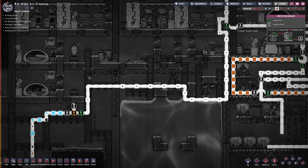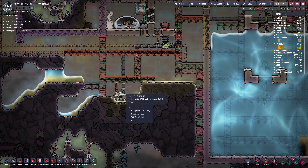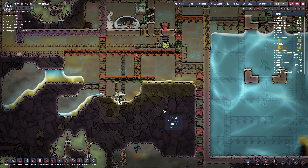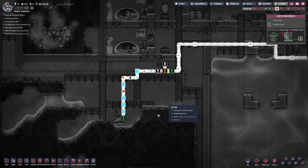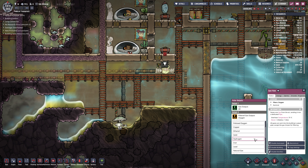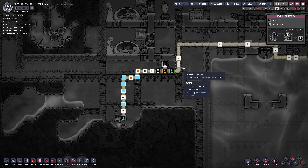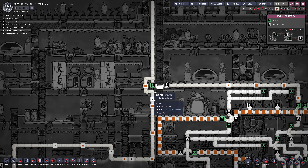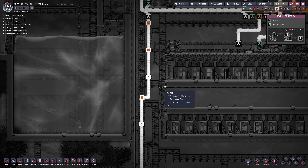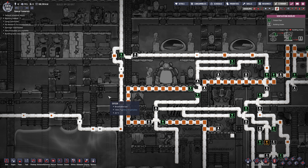The CO2 is coming back around here and then it's ending up here being scrubbed - that's actually good. I don't know what this is doing - it's actually getting rid of the CO2 but that's not really useful. What the heck is this doing? Filtering oxygen - what? There's just too much going on. What I would probably do is just rip out all the piping and do it from scratch, but I don't have time for that. This pump is not helping.